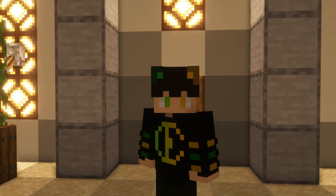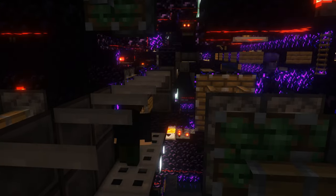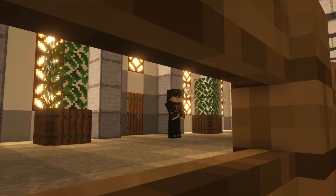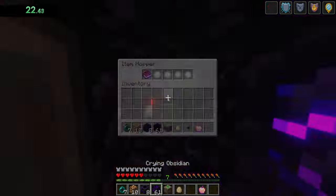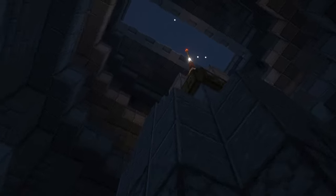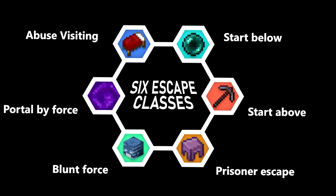Hello, and welcome to the place where I plan all of my escapes. In this video, I'm going to perform six example escapes using concepts that I've used to make all my other escape videos. I call these the six classes of escape. Basically, every single escape video you've ever watched probably falls into one of these categories, and looking through these six classes is how I find weaknesses which ultimately lead to successful escapes.